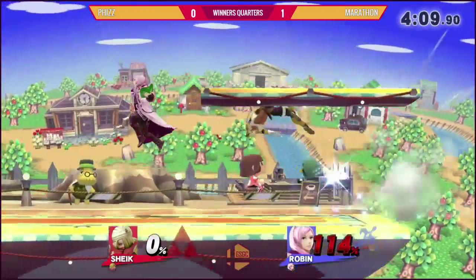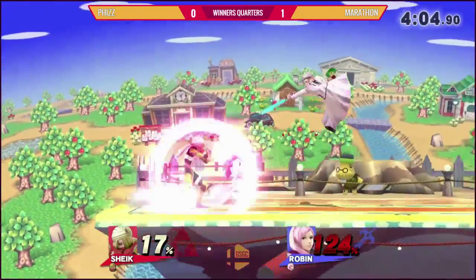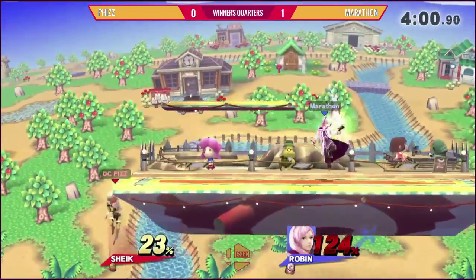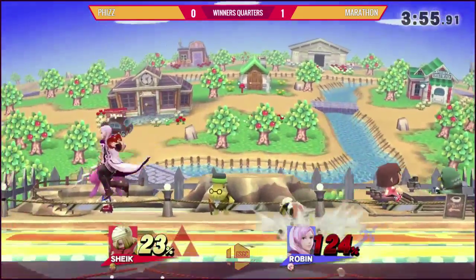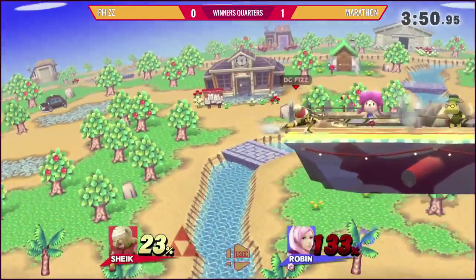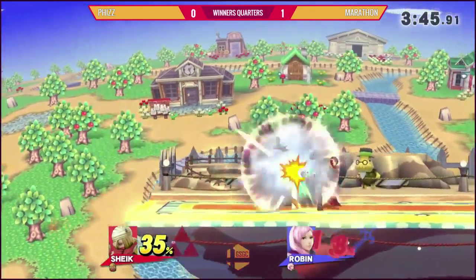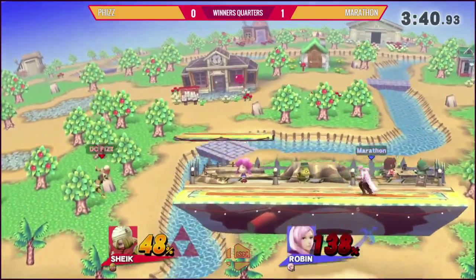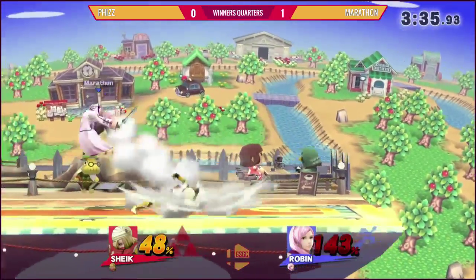He's taking advantage of that, definitely landing those bouncing fishes. Keeps trying to get that ledge trump. Marathon's putting in the right input right before he gets trumped — if you buffer an input you can't get trumped. But it still means you have to be on your game. One thing that a lot of top players do is you go for the trump a couple of times, and then when people are expecting it you just cover the option they've been using and you can kill them. It's a good mixup, because a lot of people roll just because they're panicked and you can just run in and up smash them.